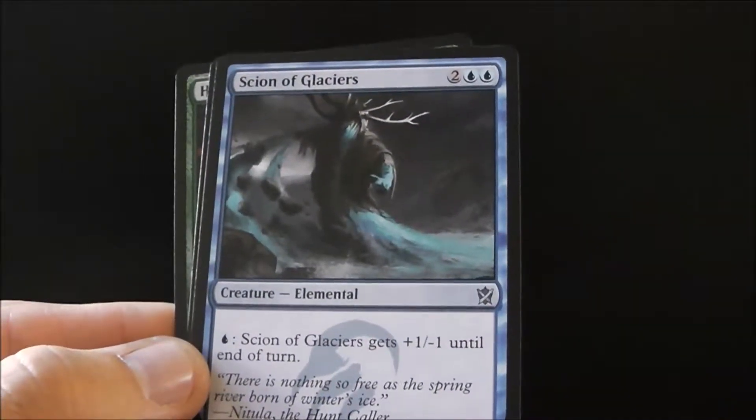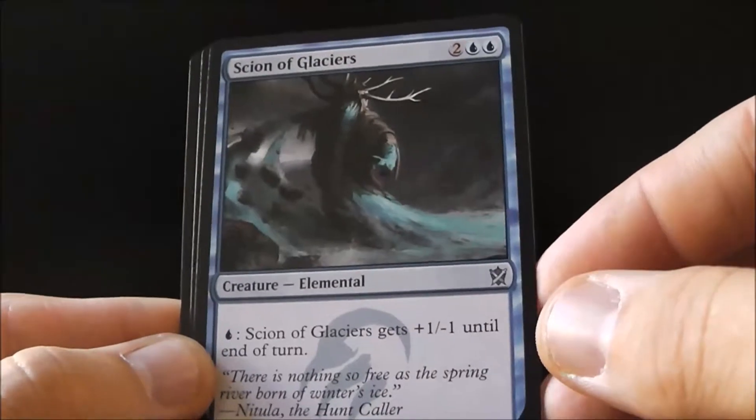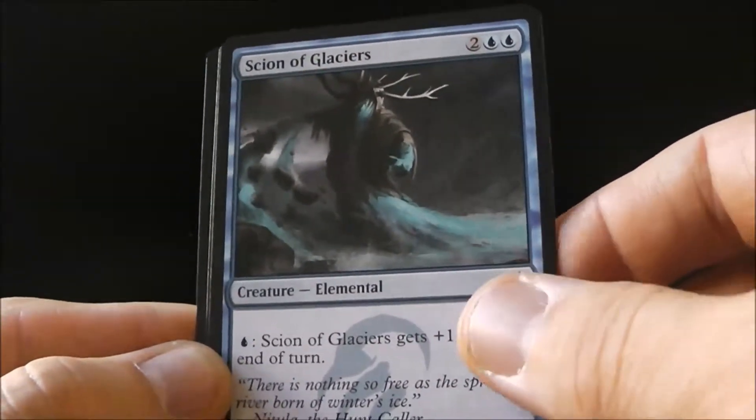Scion of Glaciers gets plus one minus one for each blue mana you spend, so you can get it up to a six-one, which is not bad.